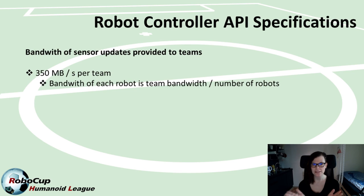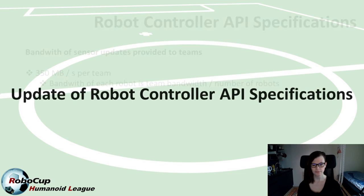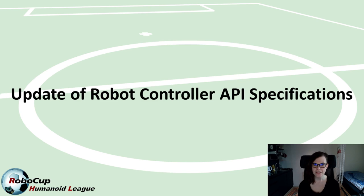The 350 Mbit bandwidth is divided by four in kid size if you play with four robots, or by three for example if you decide to play with fewer robots on the field. If you do play with four robots, this bandwidth still allows you to request images of size 800 by 600 with a time step of every 16 milliseconds — a little more than we initially promised, and something we're very happy to confirm. We've also made minor updates concerning the team.json, including a new goalkeeper starting position. Make sure you check those changes in the API specifications to ensure you have all required information in your team.json file.